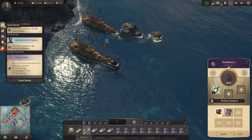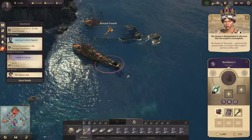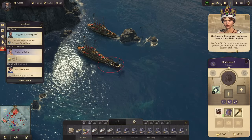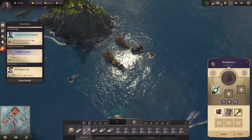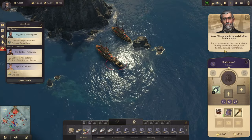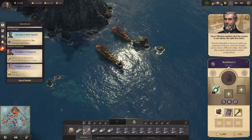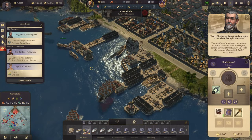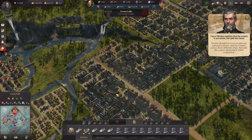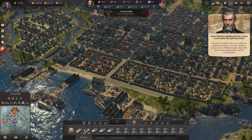Let's check on Crown Falls and dive once more — let's just see what we might find. Perhaps a scepter, perhaps a piece of dirt. And — the scepter! On the first try! It's just a portion of it though, so it's only a piece and we'll need to construct it again. It's no great secret then — we are both looking for the Holy Scepter of Capone. Let's deliver that to the art restorers.